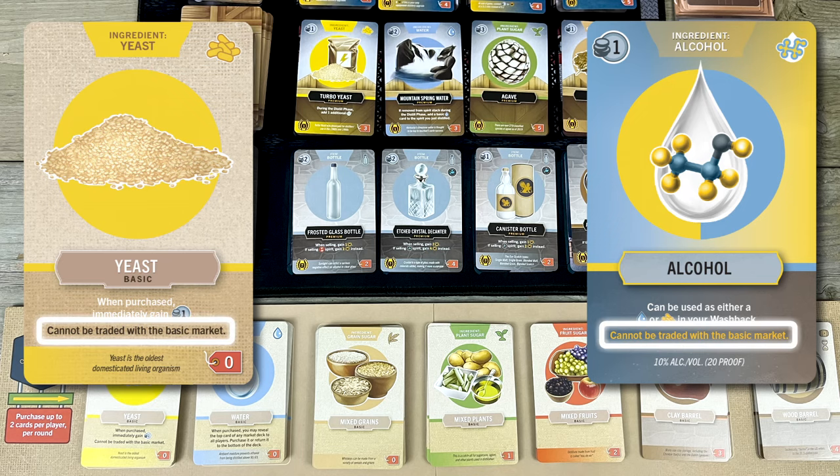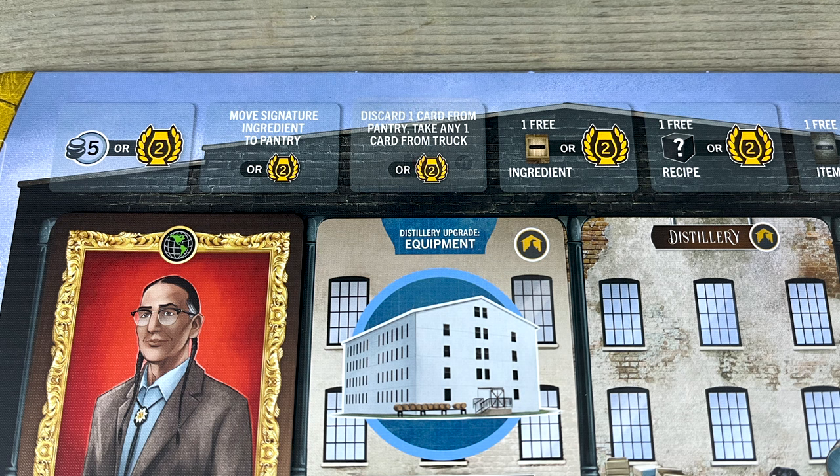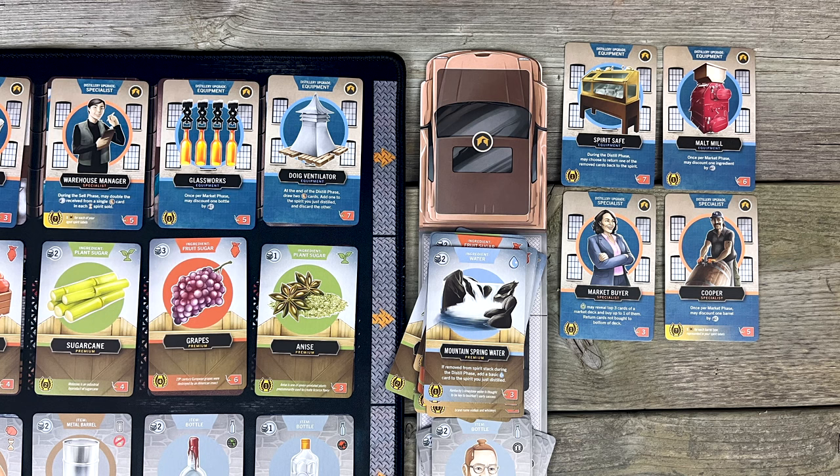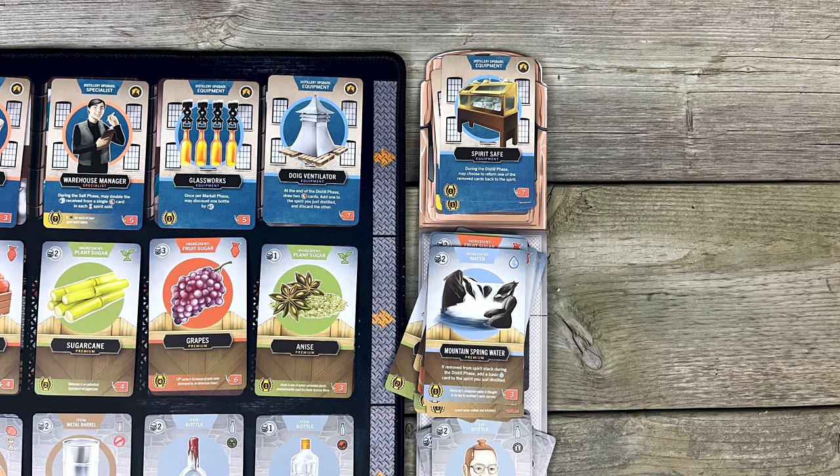And finally, when you cover this space with a label, you can discard one of the ingredients in your pantry — including an alcohol or yeast card — for any card in the truck. That's any discarded card from any row, so you could trade in this crappy mixed plants card to hire this market buyer specialist. Well, she did say she'd work for peanuts.